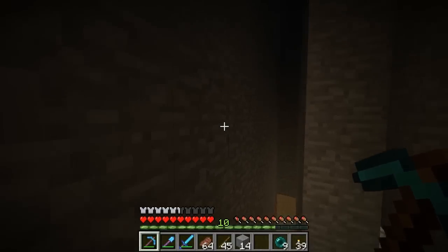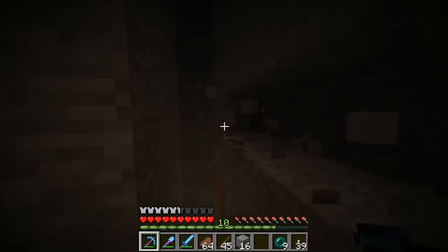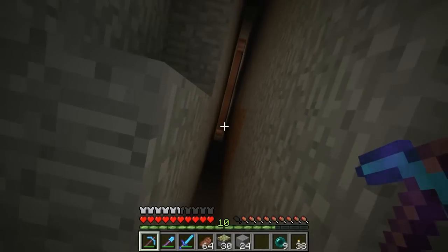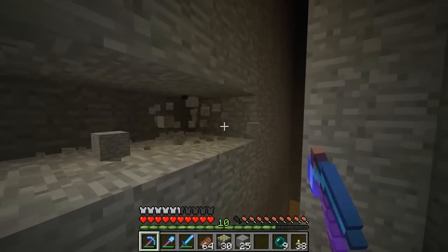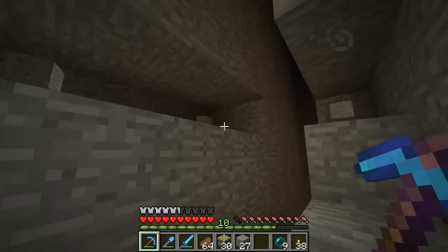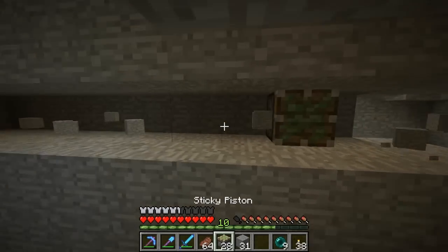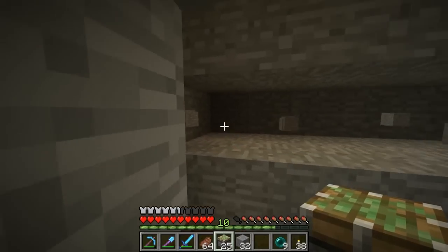At this level here we're going to have some sticky pistons that come out. Let me turn on the torch — it's a bit dark. Sticky pistons will come out and the mobs will land on the floor that pops out of the wall. We also want to release some water on the ground so they don't die when they hit it, wash them off to one side, and they'll fall down into a holding area. We might make them bunch up a little bit too.